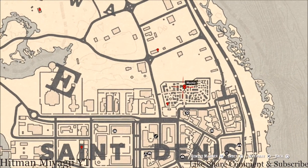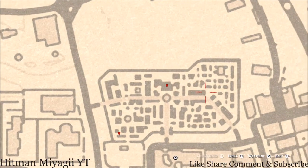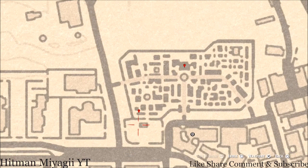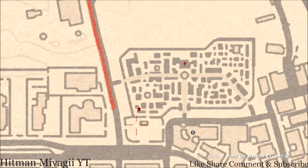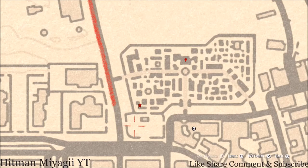Down here inside the cemetery you have two things. At this first marker you guys will get a lost luxury — this is a Venet's Topaz Ring. This ring is inside the crypt right here; go through the gate and towards the back where there's a little shelf area and grab it. At our next marker there's a little mausoleum — enter the mausoleum and you guys will get a tarot card which is a Knight of Wands.